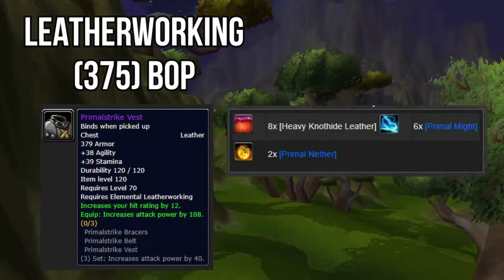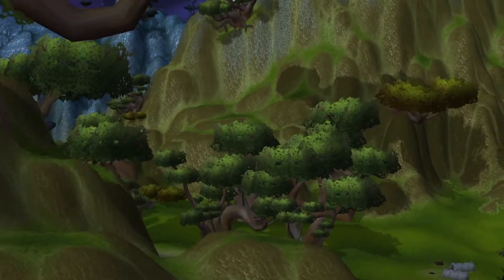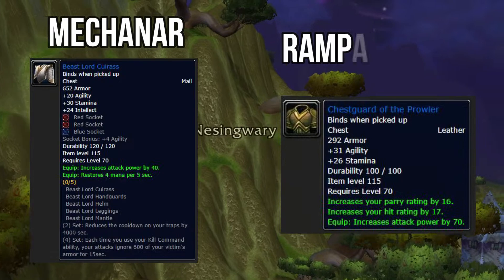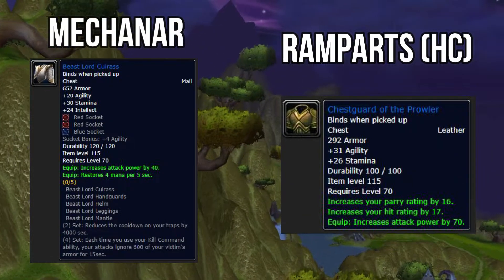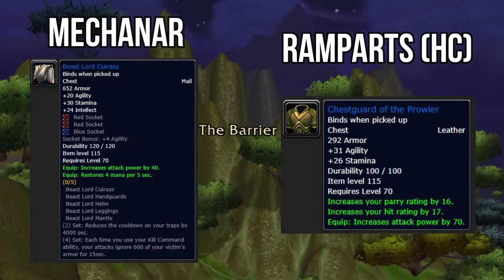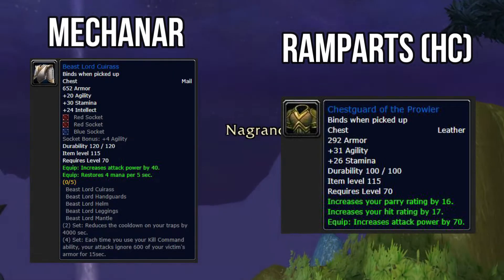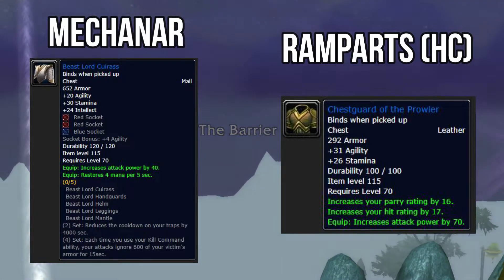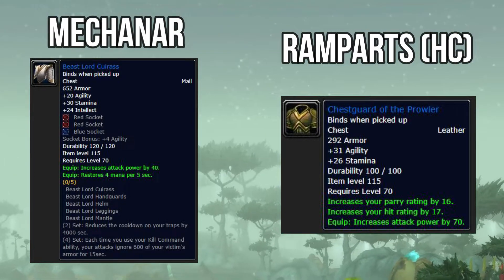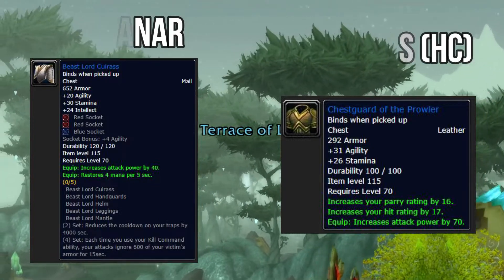If you're not going to be a leatherworker, the next best item is your Beast Lord chest piece, or the Chestguard of the Prowler: 26 stamina, 31 agility, increases your hit rating by 17, increases your attack power by 70, and increases your parry rating by 16 — though parry rating doesn't mean anything. This item comes out of Heroic Ramparts, which is one of the easier heroics to do. So if you decide not to do leatherworking, you can pick the Chestguard of the Prowler out of Ramparts Heroic.